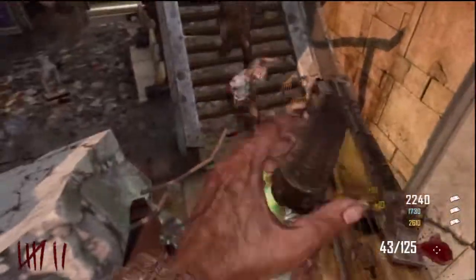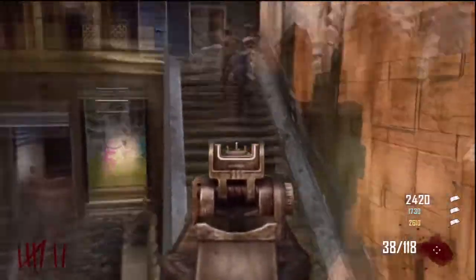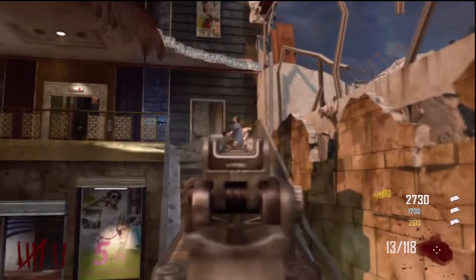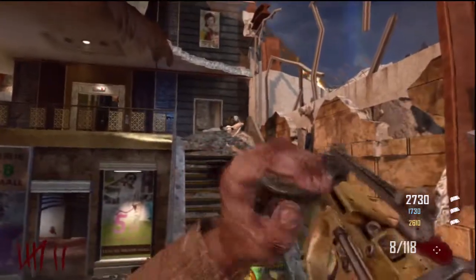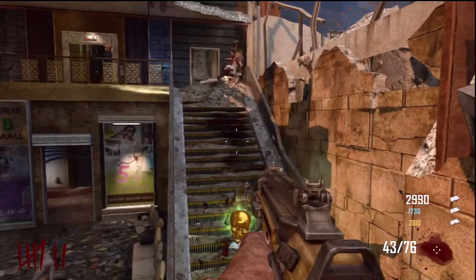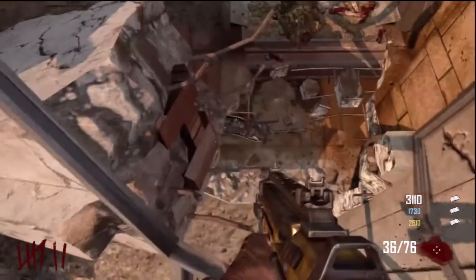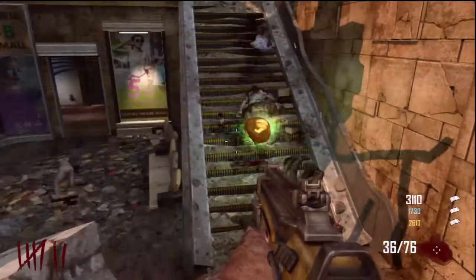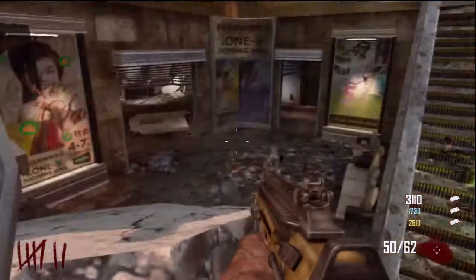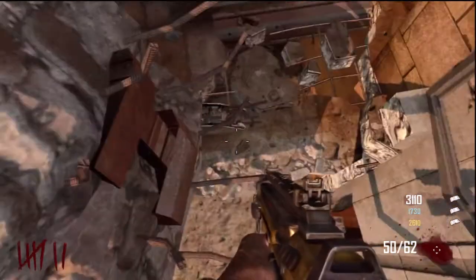We're on wave 7 right now. This can be done on solo — you'll probably get it done by about wave 1 actually. What I do is grab all the parts, keep swapping them into the elevator, and build the trample steam at the bottom. If you don't do that it'll probably take until about wave 4. As you see there, I just slid down into the concrete block and the zombies changed the route they were doing.